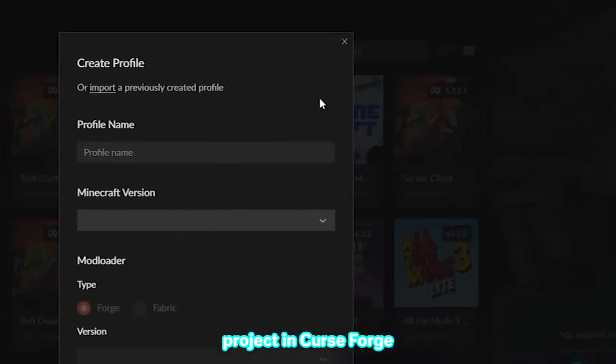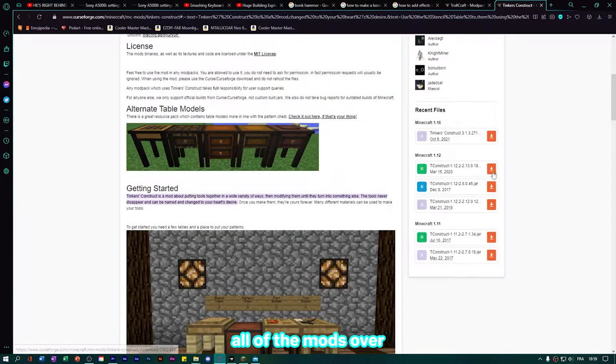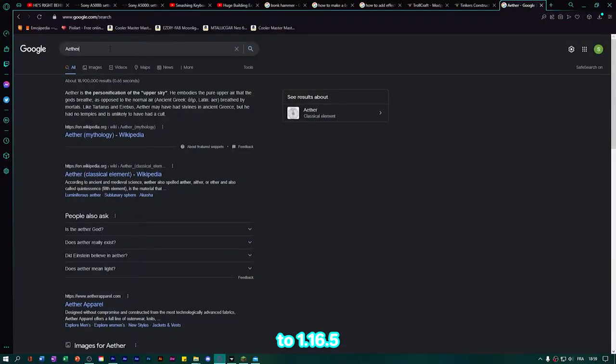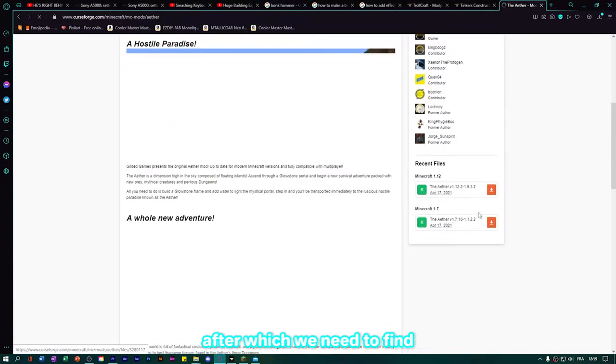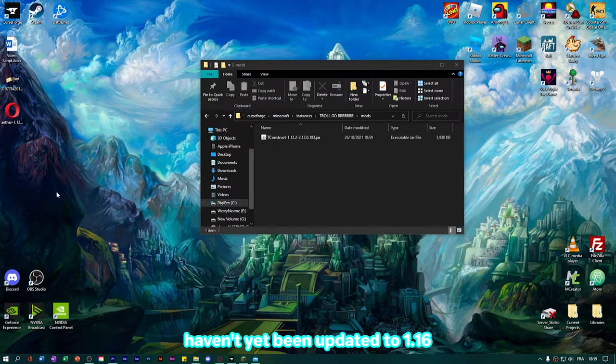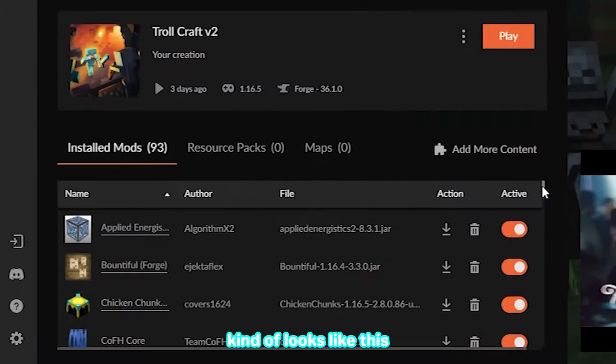So let's create a new project in CurseForge and name it TrollGo. Then we have to painstakingly port all of the mods over one by one from 1.7.10 to 1.16.5. After which, we need to find alternative mods for all of the mods that haven't yet been updated to 1.16 and put them in the mods folder too. And after that, the project kind of looks like this.